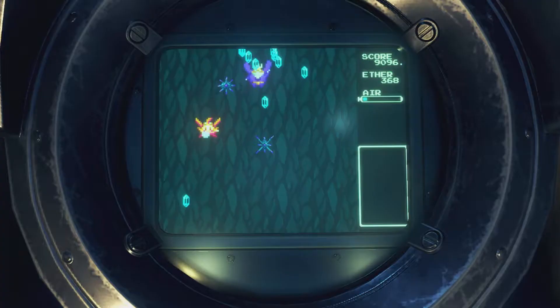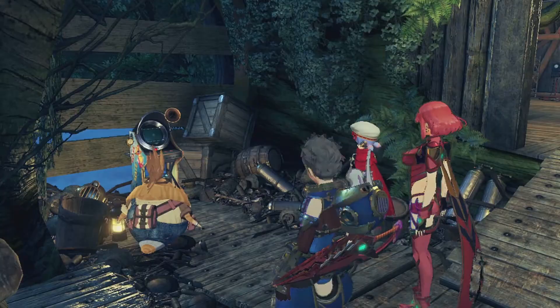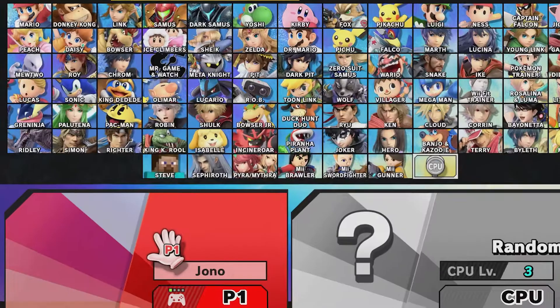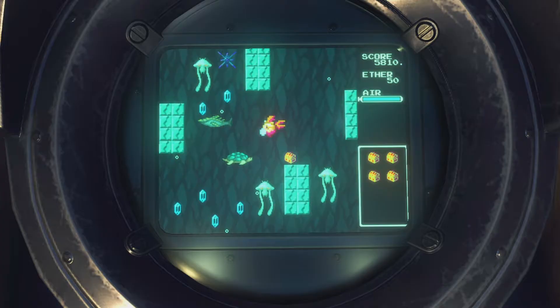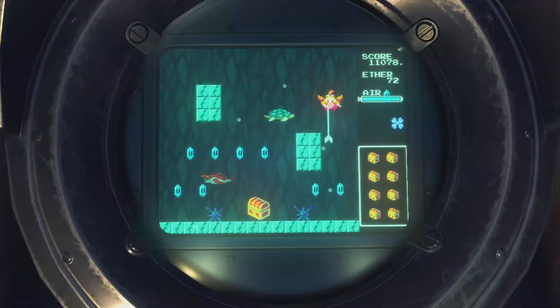Xenoblade Chronicles 2 is a great game, but like all great things there must also be something that's not so great — yin and yang. In Super Mario Odyssey it's that mini-game, in Super Smash Brothers it's that one character, and in Xenoblade Chronicles 2 it's Tiger Tiger. This annoying mini-game is the final challenge before we can get our maxed out robot waifus.